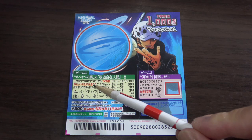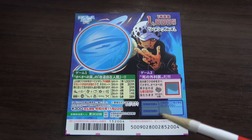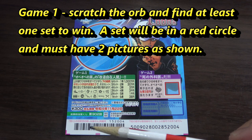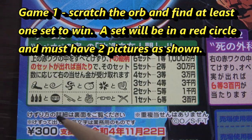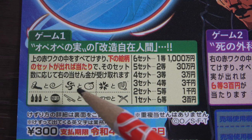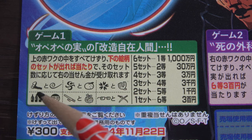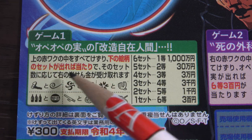This is Game 1 with this big orb, and this is Game 2. To play Game 1, you scratch the orb and need to find sets. You need to find as many sets as possible — at least one set in order to win. The more sets you find, the more you win. There are six sets: set one, set two, set three, set four, set five, set six. Matching pictures in each set count.